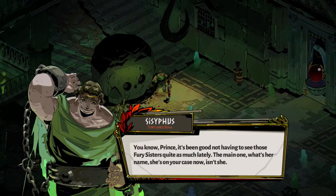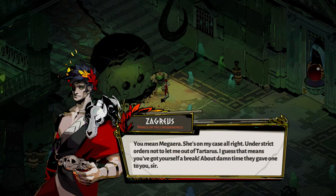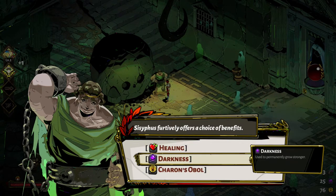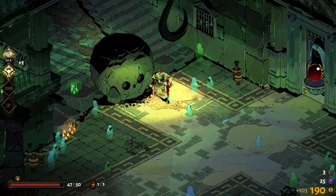In this case, we have Sisyphus — the tortured soul. I don't remember what his crime was, but Sisyphus is basically the guy that's doomed to forever push a boulder up a mountain and then have it roll back down for all of eternity. It's been good not having to see those Fury sisters quite as much lately. You mean Megara? She's on my case, under strict orders not to let me out of Tartarus. Sisyphus offers us three choices: some health, some darkness, or a Charon's Obol which gives us a hundred coins. For this time, I'm just going to take the money.